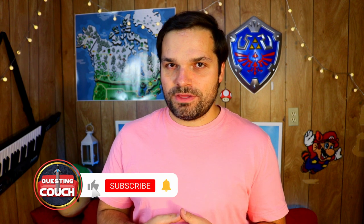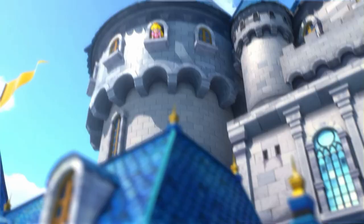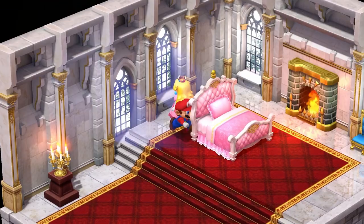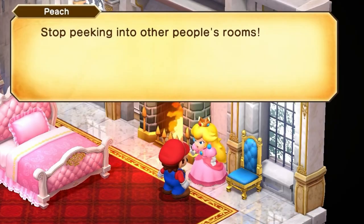Coming in at number 5, we have an easter egg that you can get the moment you enter the Mushroom Kingdom for the first time. But it's best to wait until Peach has joined your party. Go into her room, and right beside the blue chair you will find some unknown item that Peach really doesn't want you to see. I wonder what that could be.